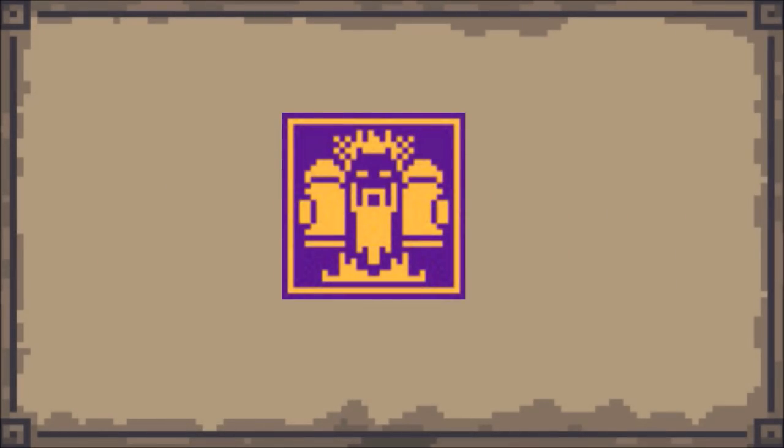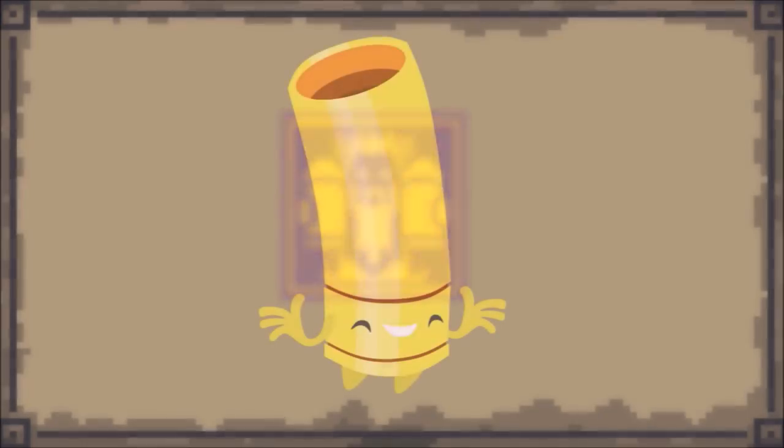I don't know whether he's supposed to represent the player, the Lich, the Lead God, or some other entity entirely, or whether he means nothing at all. I don't know whether the achievement is named after the badge, or the badge is named after the achievement, or whether it's some wild coincidence. The Lead God probably isn't even canon to Gungeon, let's be honest, but I find him fascinating nonetheless.